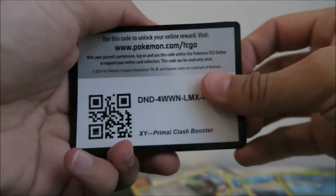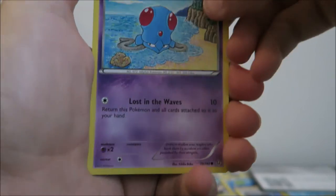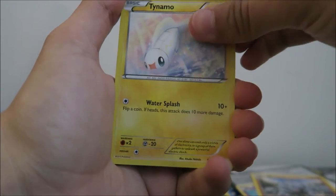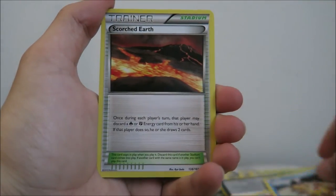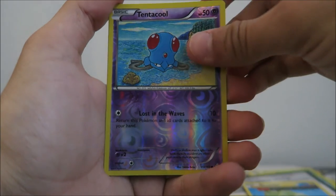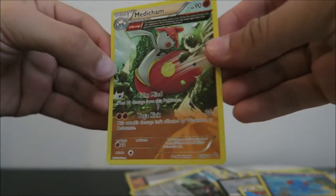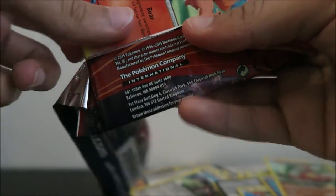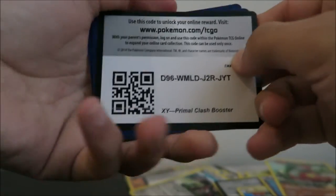There are definitely some cards that I would love to buy individually just to have them, but nothing really beats the opening of a pack and then seeing that Rare. I'm definitely happy with my luck so far — let's see if we can get anything good in the last two. Tentacool, Rhyhorn, Tynamo, Torchic, Staryu, Scorched Earth, Ancient Electrike, Bunnelby, Reverse Holo of a Tentacool, and we got a Medicham for the Rare. One last pack — let's see how this goes.